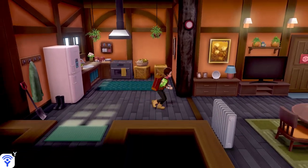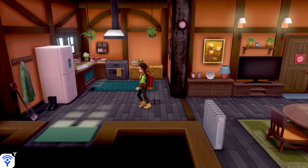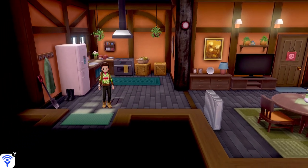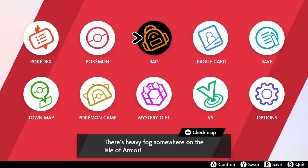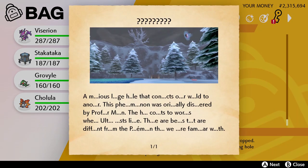Once you've captured all of these and completed all of Peony's clues — pretty much completing the Crown Tundra story — when you come back here, there will be a little cutscene with Peony and his daughter. After they leave, there will be a sparkling item on the ground. You pick it up and that's the Legendary Clue with a question mark, which is basically hinting at the Ultra Wormholes.